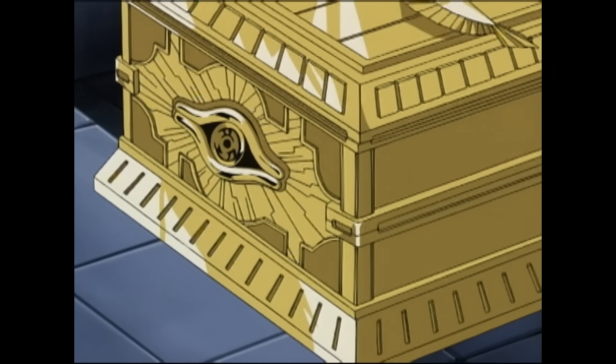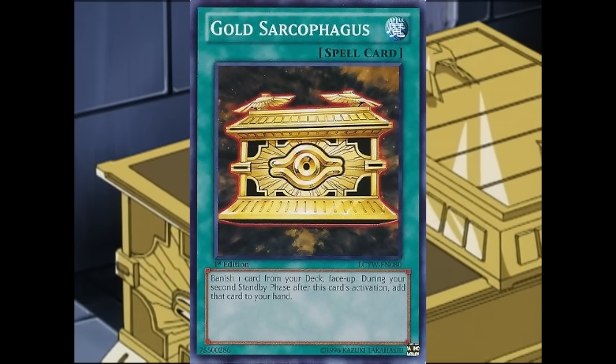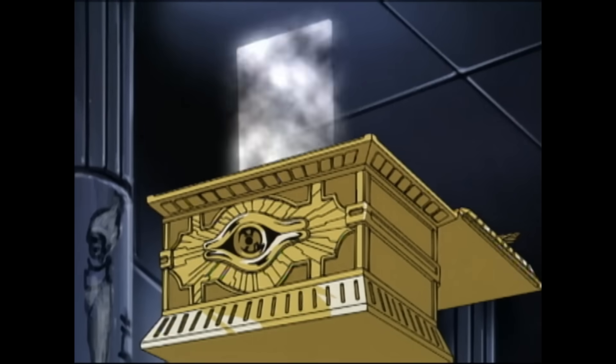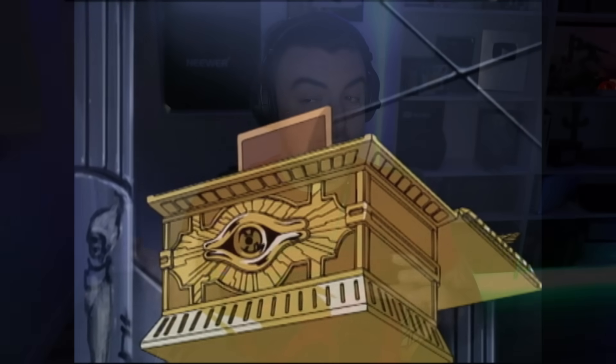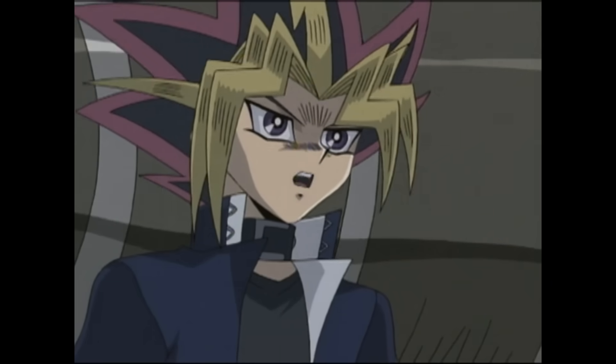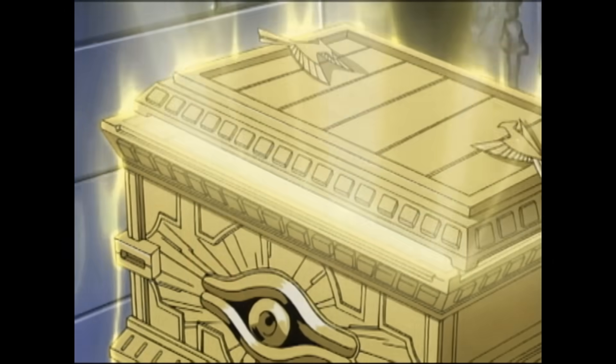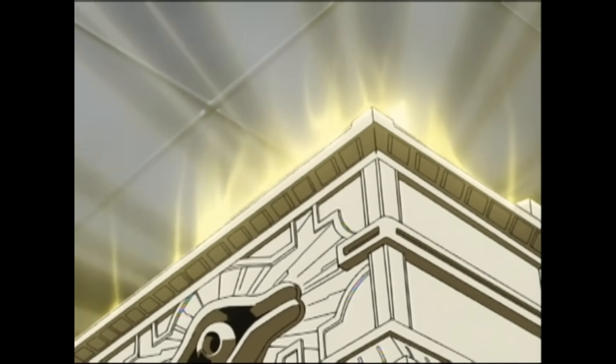We have a ton of references with this card. This card is based on Gold Sarcophagus, which was the card you used to defeat the Pharaoh with — which itself is the card form version of the mystical golden box that the Millennium Puzzle arrived in. Making it only fitting that the box the Pharaoh was brought into the world with would be the same one to eventually send him back to the afterlife with.